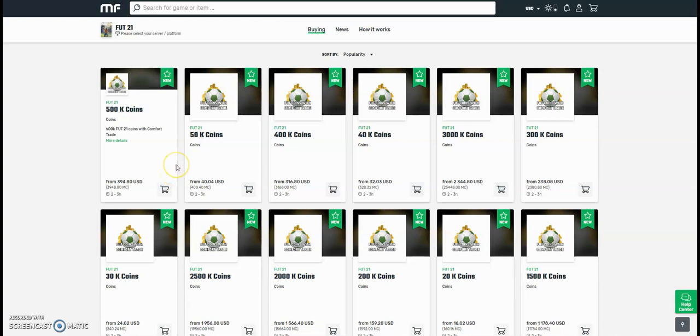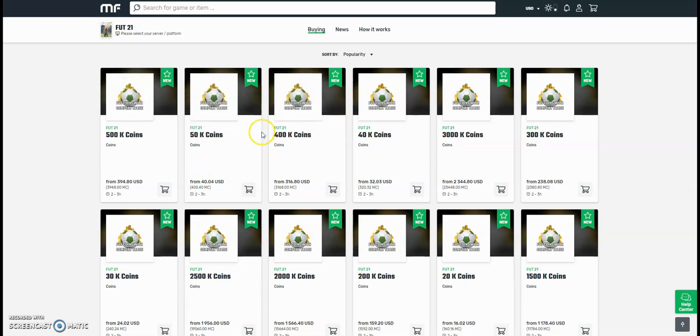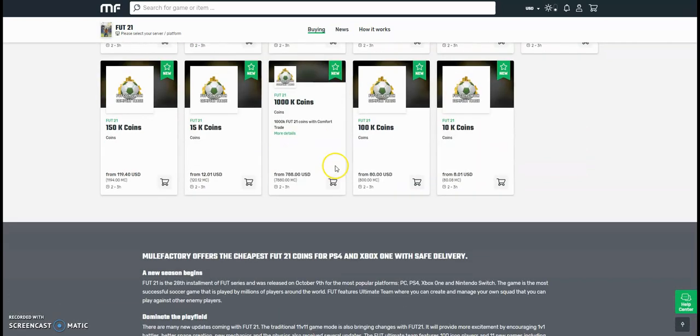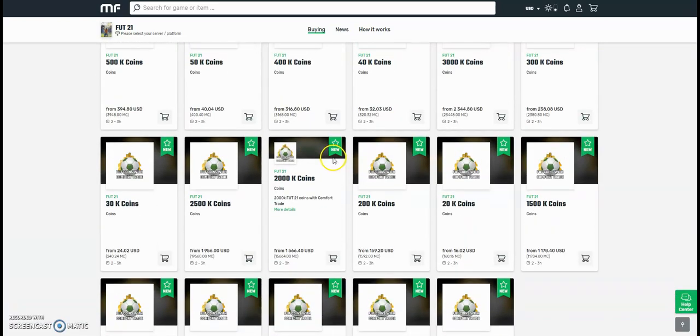Check out MuleFactory.com for the cheapest FIFA 21 coins around. They're brand new out now, and obviously the prices will change every day due to the fact that FIFA has just came out. So don't take these prices for gospel, but they do the safest comfort trade around — all legit and fast orders. Bear with them at the start because there will be a lot of orders. Use the checkout code OwenFIFA down below to get yourself a discount.